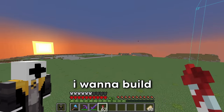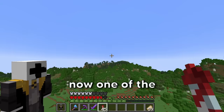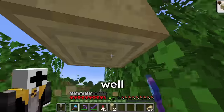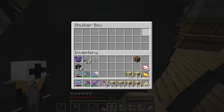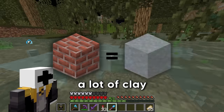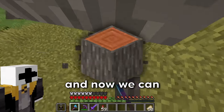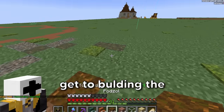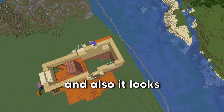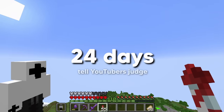Now I'm going to build the Burrow, which is another name for the Weasley's house. The main material I need is birch wood — the worst wood type in the world. I also need glass, granite, and a lot of clay for bricks. Both Hagrid's hut and the Weasley's house took me four days to complete.